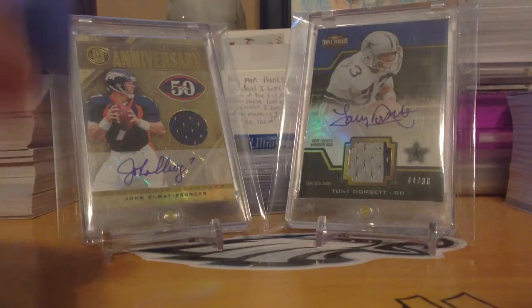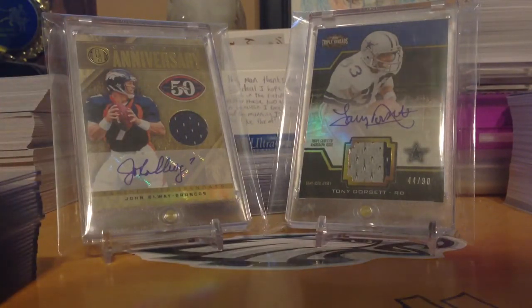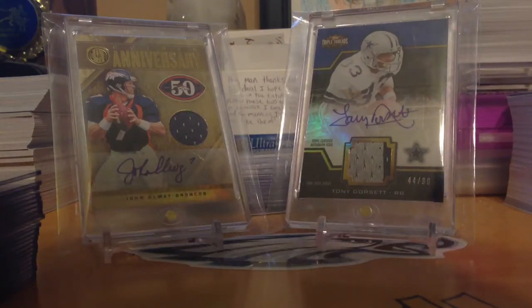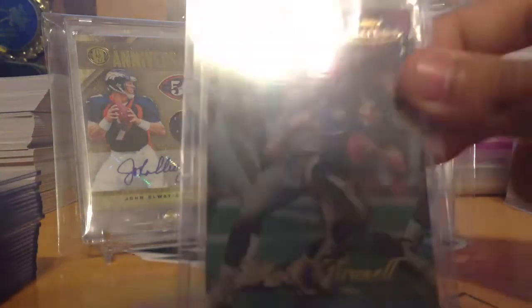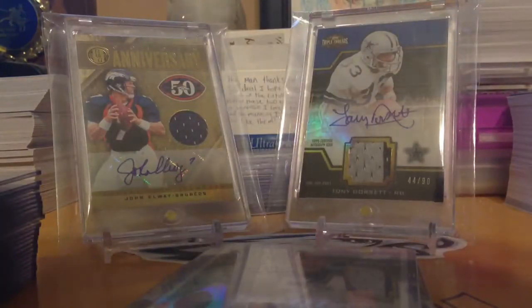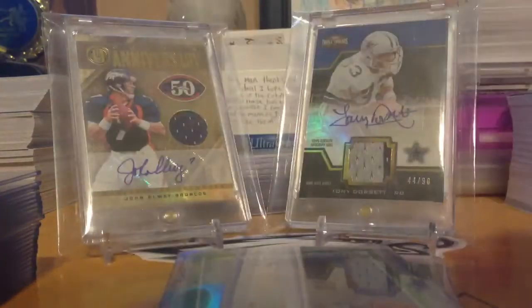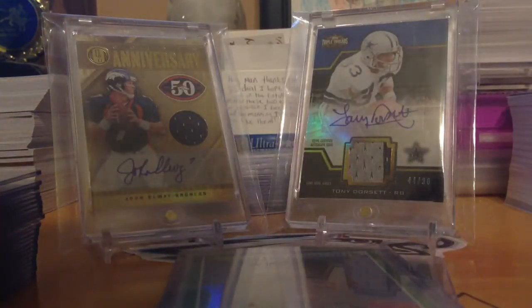Now onto the Mojo old school cards. I PC these old school football and basketball inserts. Starting with football — I picked up a gold label card of Mark Brunell, a Jim Breech kicker for the Bengals from 1988 Topps, a Joe Flacco star rookie, a really vintage 1989 Derrick Thomas rookie — rest in peace — and a Joe Montana in his Chiefs uniform from 1993, his first year with the Chiefs.